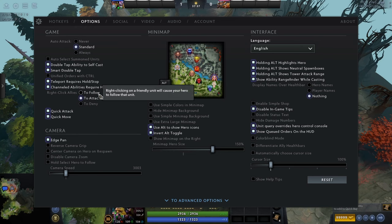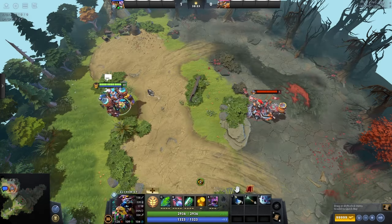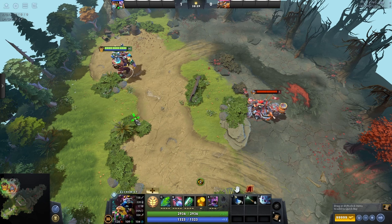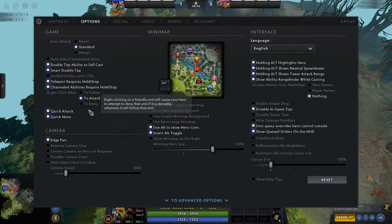Right-click allies — I think it's set to follow by default. If you have the move key active or use the A key, I don't think this is very necessary. Just try it in the settings since it's all personal preference. Quick attack and quick move: instead of pressing A then left-clicking, this puts them on quick cast so you just press the button. If you're on quick cast, I'd recommend it. If you don't like quick cast, don't have it on.